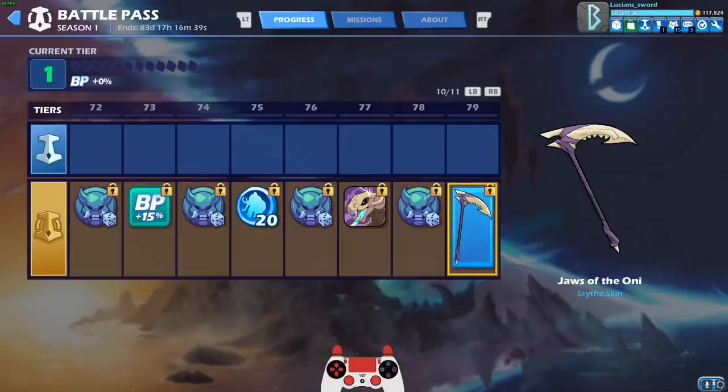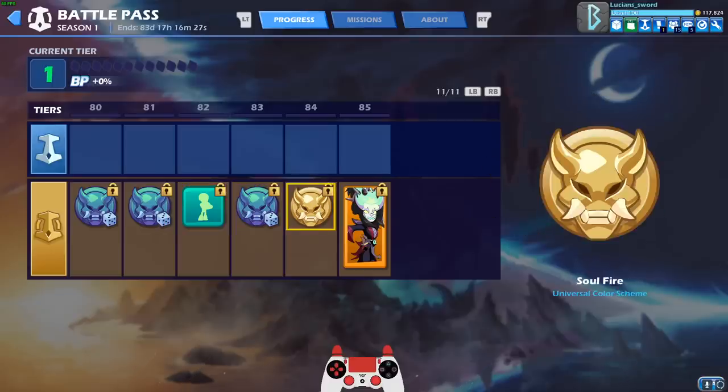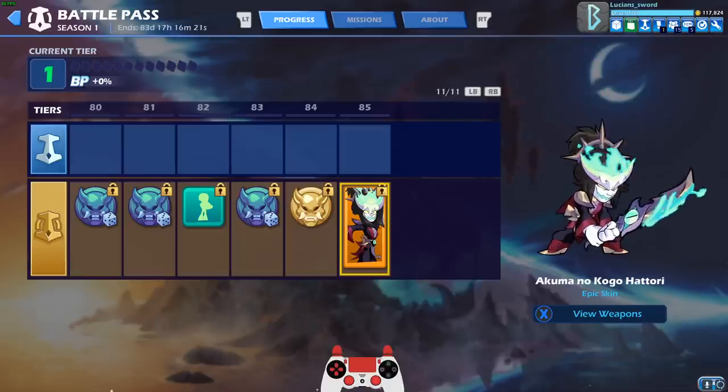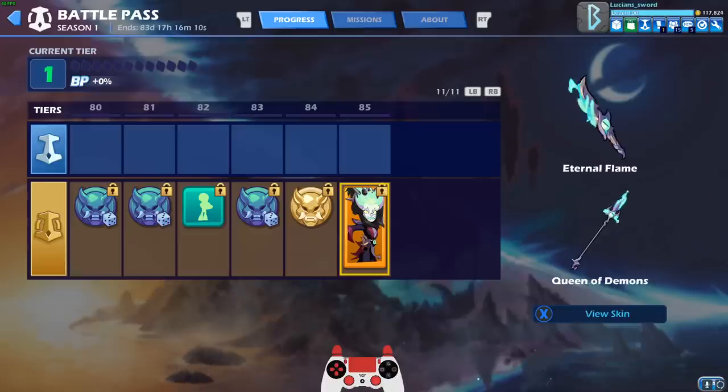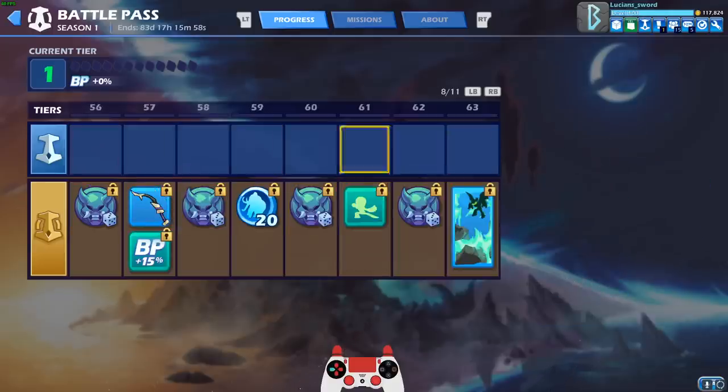Snake's Charm, it's alright. Jaws of the Oni, it's alright. This is probably the best taunt in the Battle Pass in my opinion — the Kung Fu Salute, I love it. And then at level 84 you get the Soul Fire for every single legend in the game. And at level 85, Akuma no Kogo Hattori — look at that skin, look at that sword, look at these weapons. By the way, you can use these weapons on any legend that uses sword and spear, which is a lot of legends. And that's it guys, that's everything you can get in the Battle Pass.